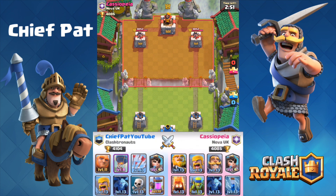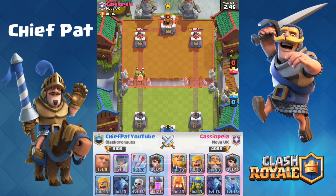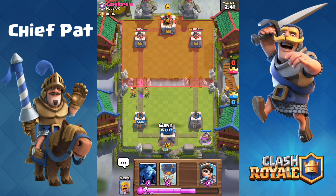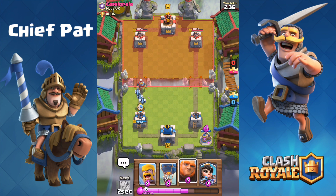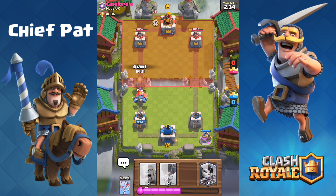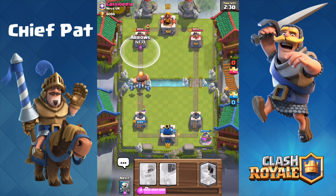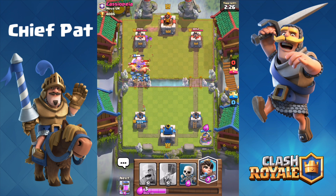Let's get into another battle, this time against Cassiopeia, who is level 11. But if you look at her cards, they're fully maxed out level 13s, as well as the princess at level 4. A lot of people try to just upgrade the cards they use in their decks so their level is lower — they can BM people when they beat someone two levels higher, even though their card levels are the exact same. Card levels are completely even for this battle.